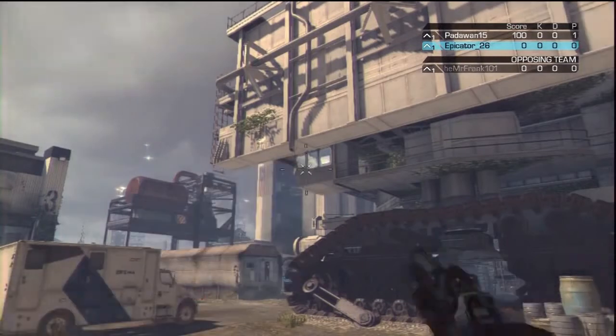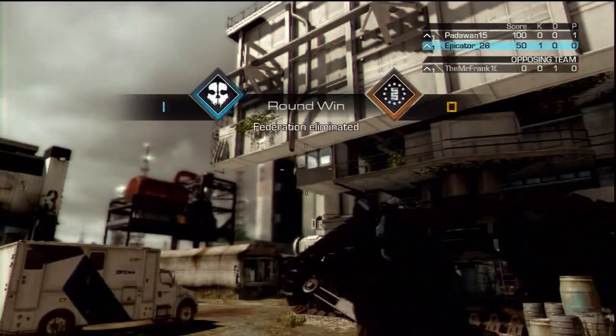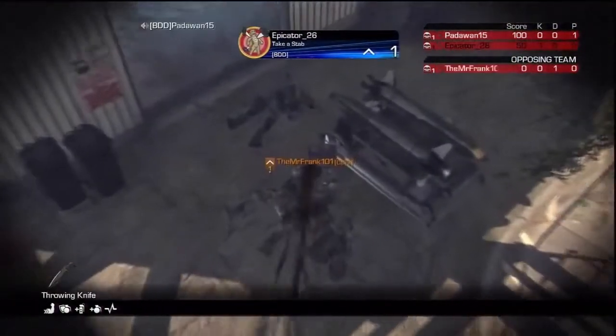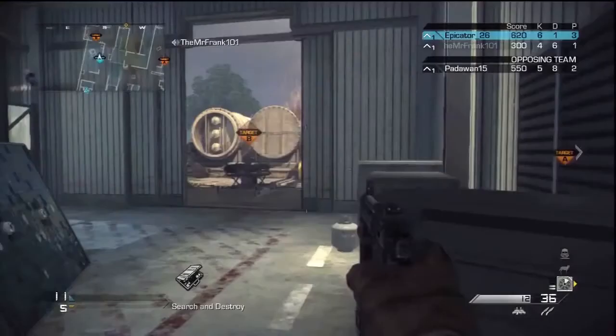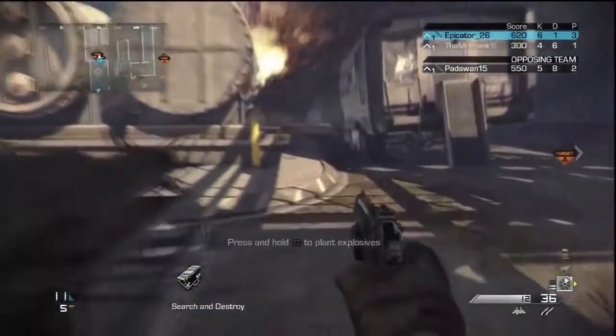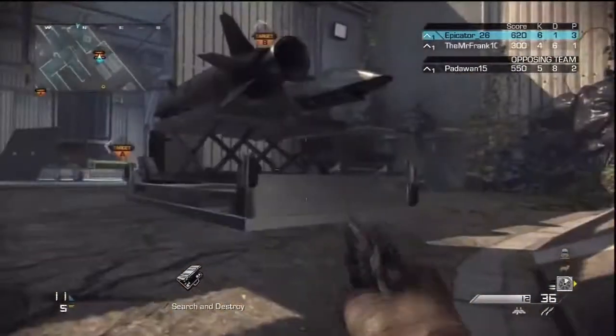It looks like a tram, so that will help you line up the top part of your throwing knife crosshair. Then throw it. Make sure you've got the Strong Arms perk for all these spots — all these spots use Strong Arms so you can get these epic bank shots.